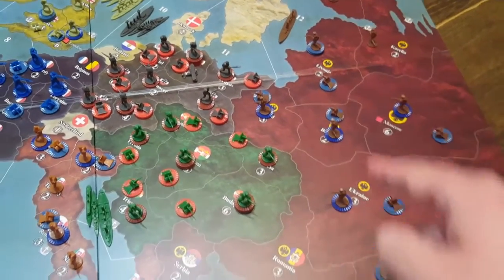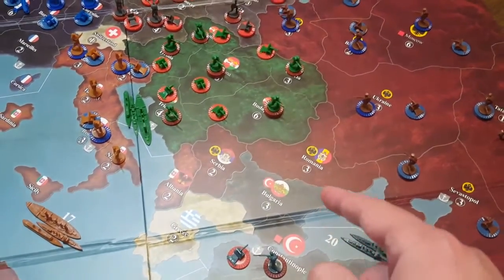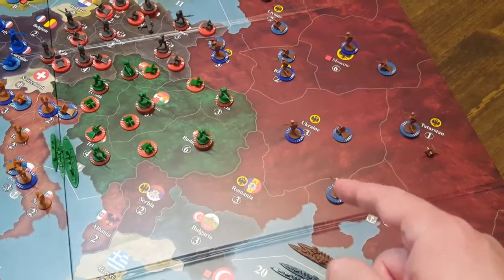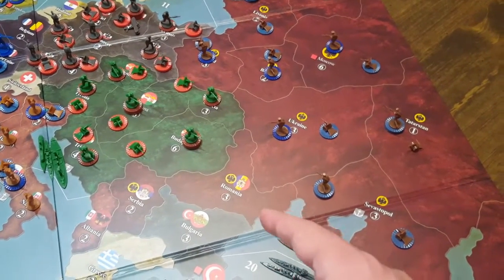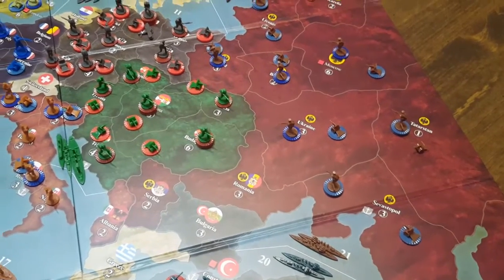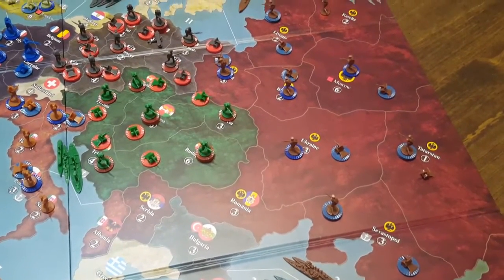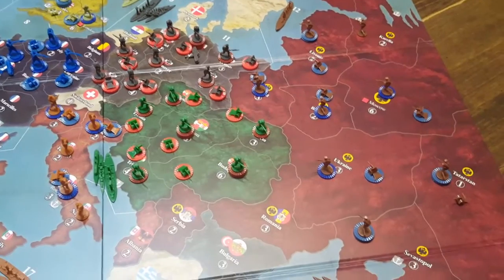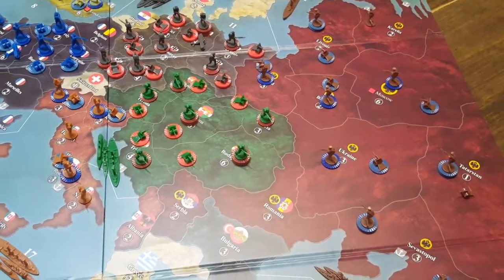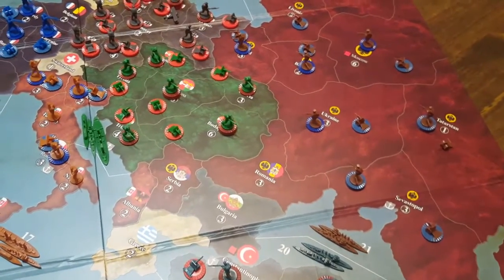If Austria attacks Poland, it's almost required that Russia counterattack, because Poland and Ukraine are the two critical territories for Russia. Poland connects a huge portion of the front across three territories, and Ukraine connects with all the territories around it, including the capital. So if Poland falls or Ukraine falls, Russia is in a lot of trouble — it has to defend across many different territories while the Central Powers can pick and choose where to attack. Russia being split three ways between Germany, Austria, and the Ottomans is not a good situation.